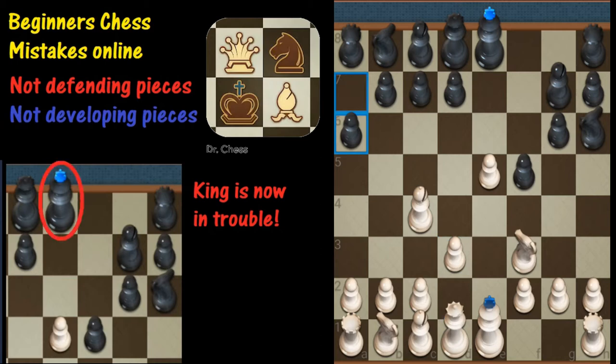Instead, Black decides to play a pawn on the outside, and again this goes back to the theme: you want to develop your big pieces, try to defend certain pieces in the middle as well, and you're looking for combination punches — setting pins and skewers and stuff like that. That's probably not the strongest move there. So as white, I decided to play bishop to g5.